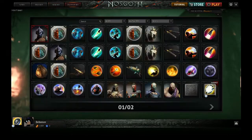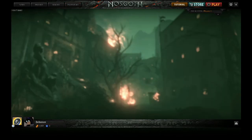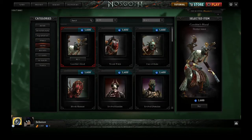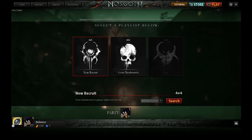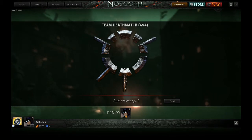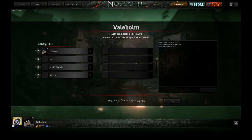Let's go ahead to the inventory and the store — you can buy whatever you want there. Let's go ahead and start up a match. We're going to do a new recruit. I am definitely still sucky at this game, but I still have fun with it. I'm not sure how long it's going to take to find a match — not too bad. This is just a lobby.